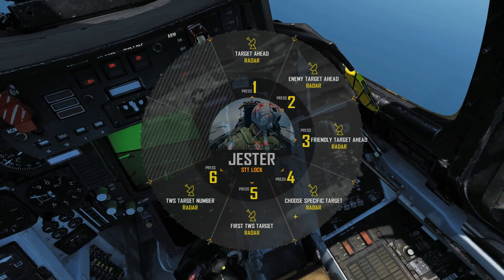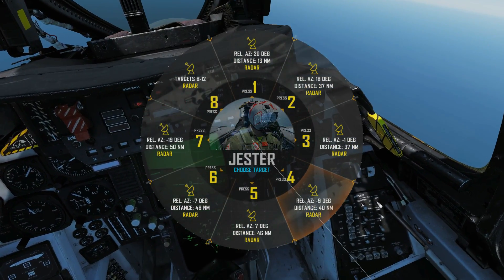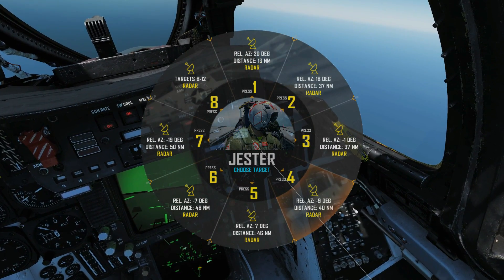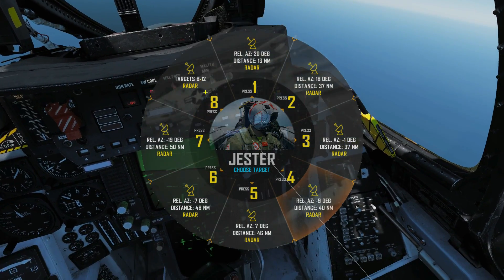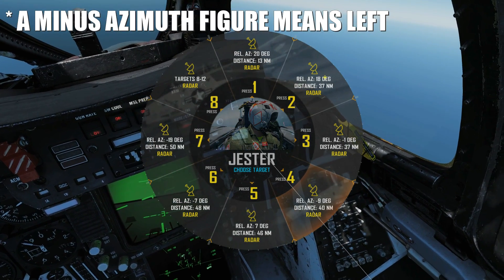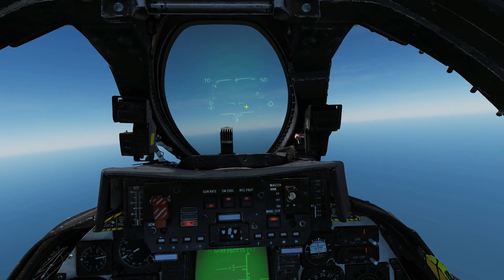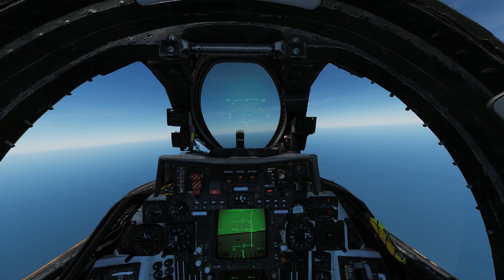Next, choose specific target. If I don't want to choose the closest of a certain type, I can choose specific target. You can see all the contacts ahead of us — friendly and foe — listed in order of distance. The closest guy is 13 miles, 20 degrees to our right. Then 37 miles, 37 miles, 40 miles, 46 miles, 48 miles, 50 miles, and more targets. I pick the one at 37 miles, 18 degrees right, and command a PD STT on him. The lock is acquired — that's how we achieve a single PD STT without TWS.